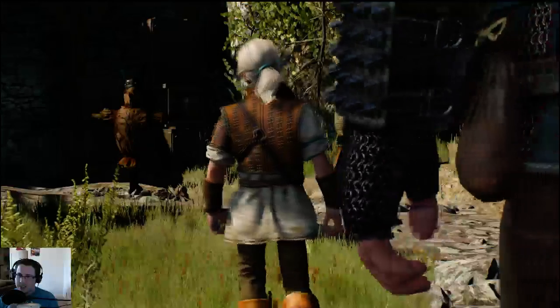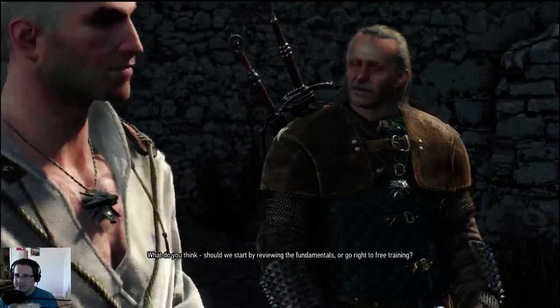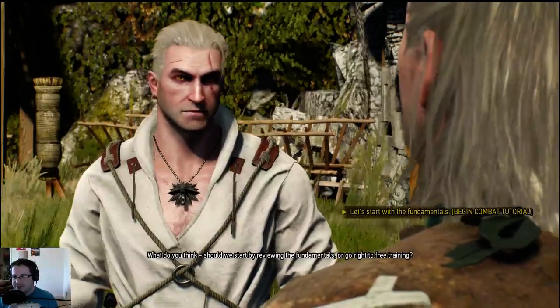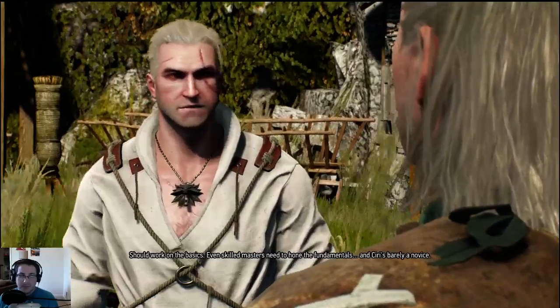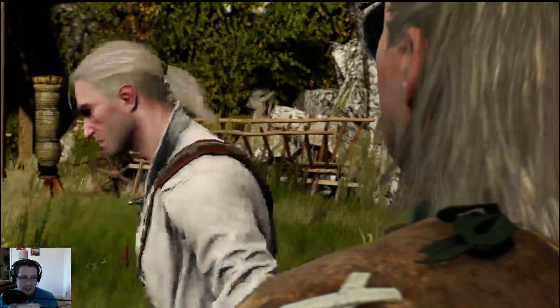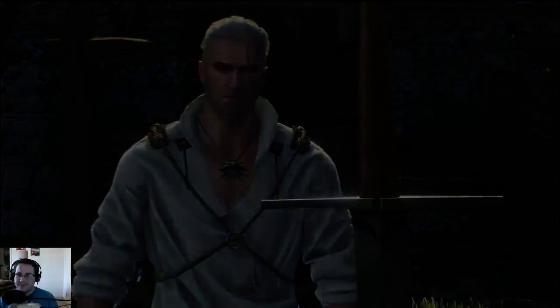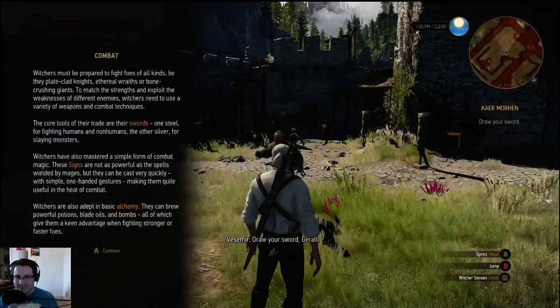Should we start by reviewing the fundamentals or go right to free training? Now what kind of basketball coach doesn't go over the fundamentals first? Even skilled masters need to hone the fundamentals. You have a steel sword for fighting humans and non-humans — non-human meaning dwarves and elves specifically. The other is a silver sword for slaying monsters, so you gotta choose the right weapon for the job. Witchers have also mastered a simple form of combat magic.